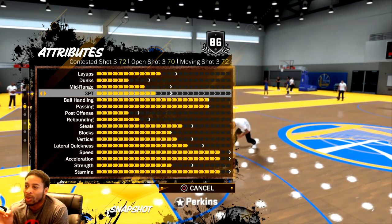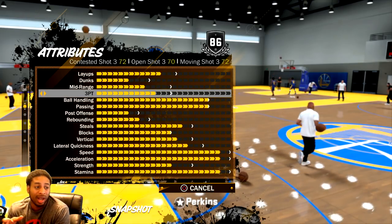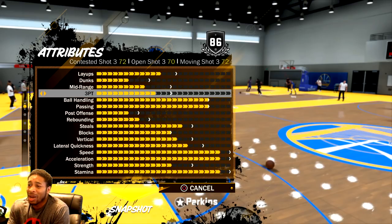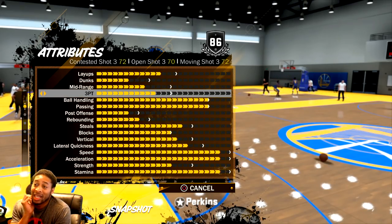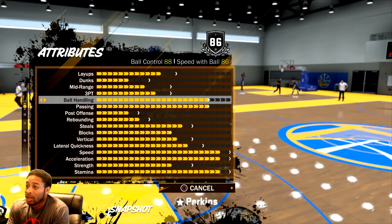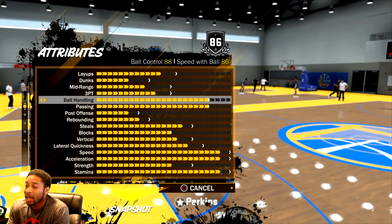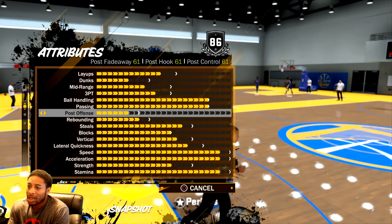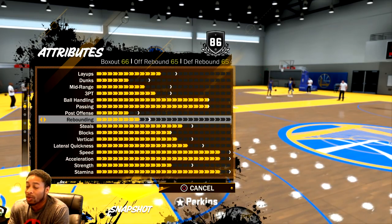My open shot three is 70 — I can hit that pretty well. I'm hitting it at over 50%, so I don't understand why people can't really shoot in this game. I can hit this at over 50% with this guy, especially with the Duckworth shot. Ball control, I started out with 88 speed with ball, 86. Passing vision: 86. 86 post offense is irrelevant.